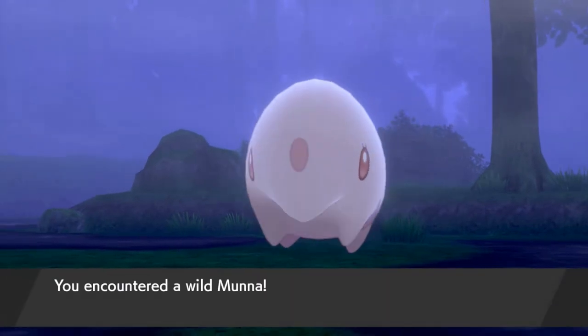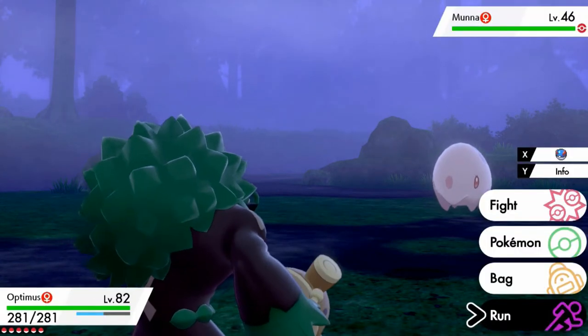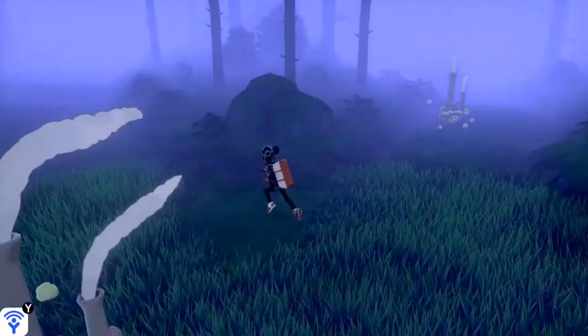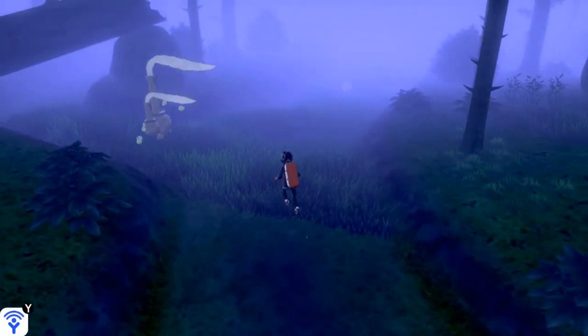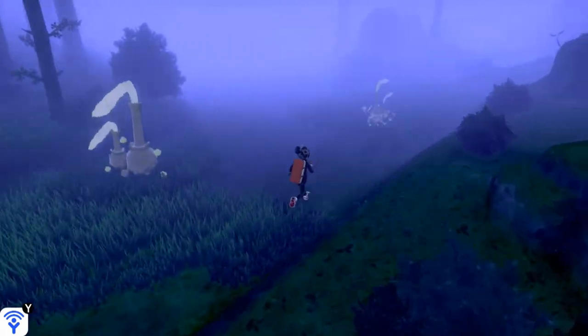We found ourselves a Unova Pokémon — Munna. I already have this guy in my Box. I'm just trying to escape all these guys. We are finding a boatload of Wheezing, so if you guys haven't caught Galarian Wheezing and you need that on your team, this is the place to go.